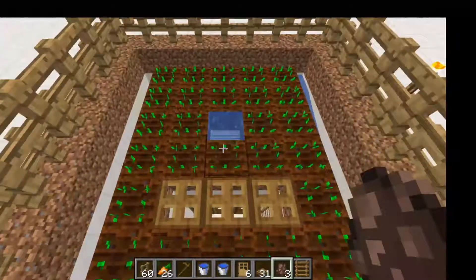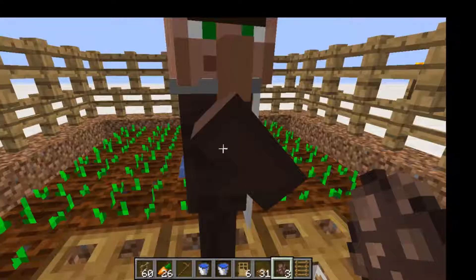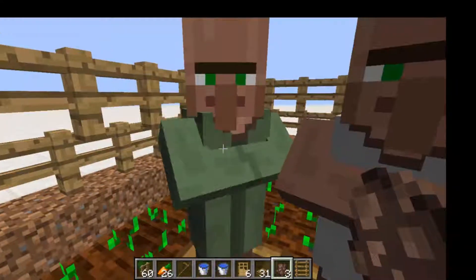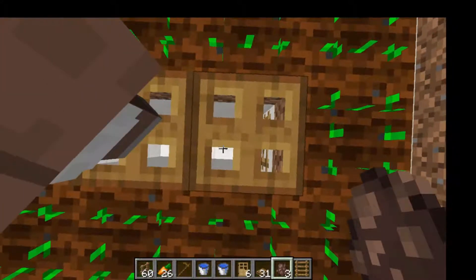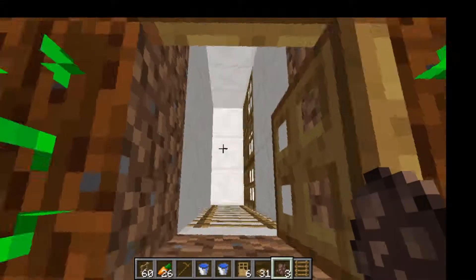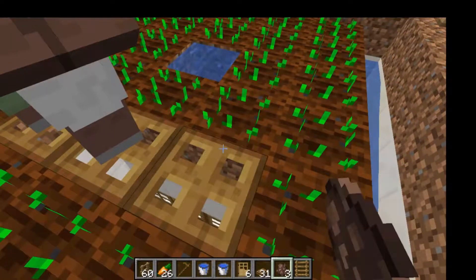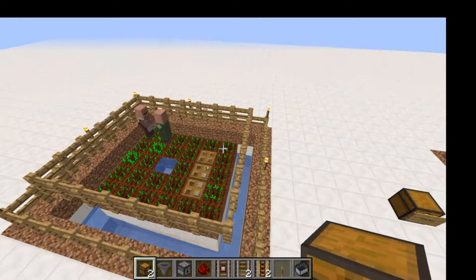Once you have that complete, you're going to want to get your two villagers in here. One of them has to be a brown coat like you see here, and one of them can be any villager you want. Then down here, you're going to spawn your other villager who's going to protect this door — it doesn't matter what type of coat he has.